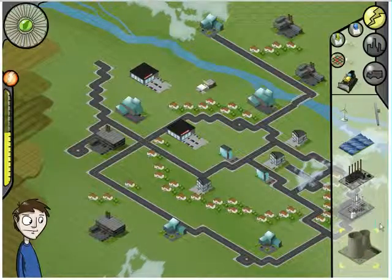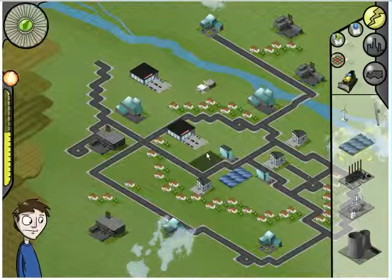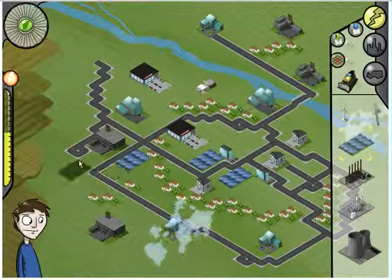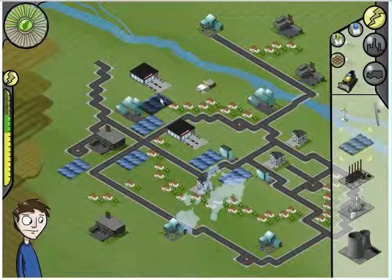Each of them produces a very specific amount of energy, has a certain impact on the environment, and will be welcomed differently by the citizens. We might need to place several power plants in order to cope with the energy needs of the city. Once enough energy is produced, the energy gauge stops blinking.